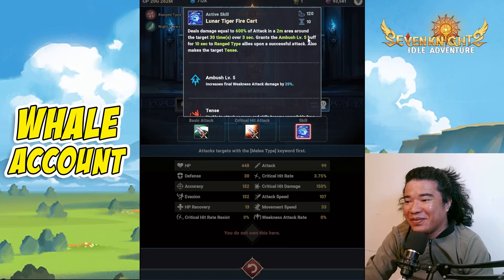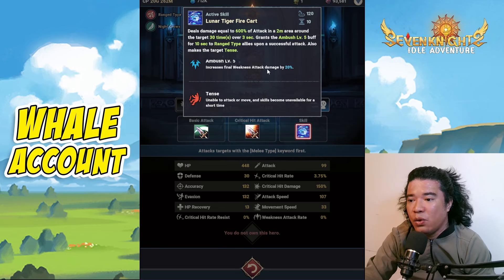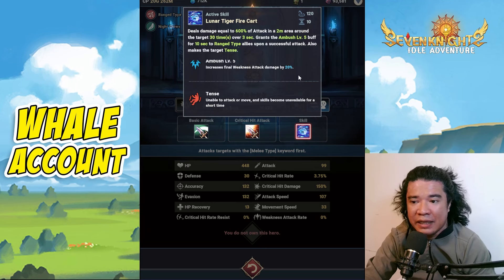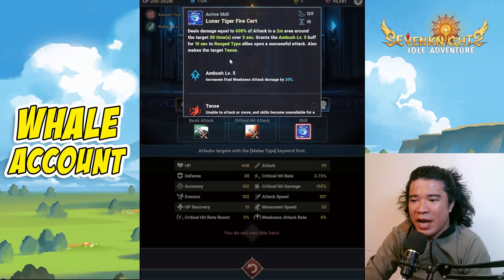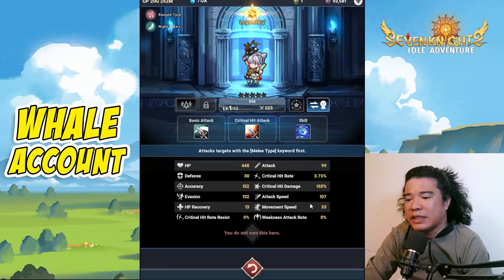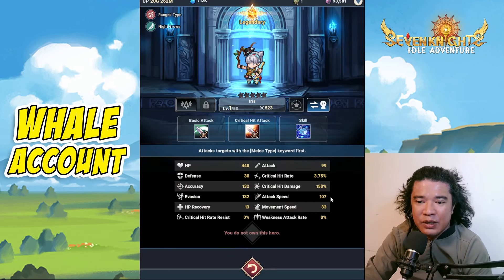The Lunar Tiger active skill grants an Ambush level 5 buff for 10 seconds to range type allies upon successful attack and makes the target Tense. This is a small AoE. The Ambush buff increases final weakness attack damage by 20% — note this is damage, not rate. The Tense debuff is also very nice, and this is quite decent to use in PvP. I really love this Ambush.